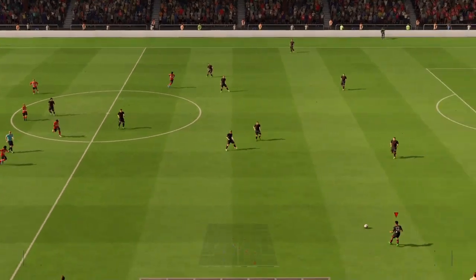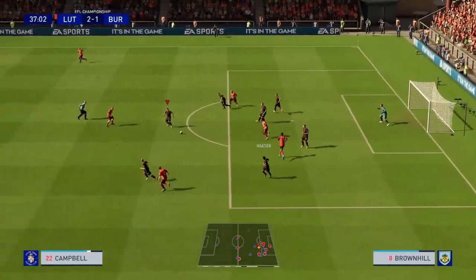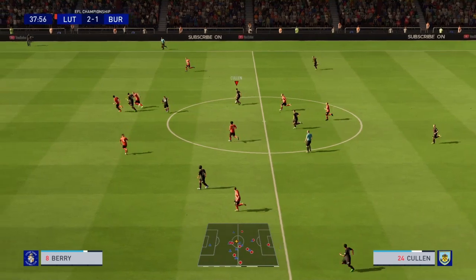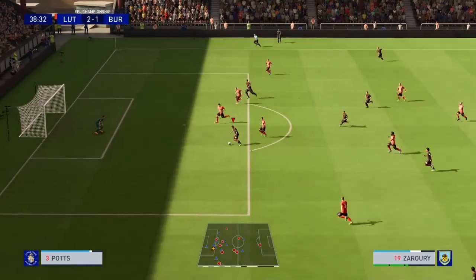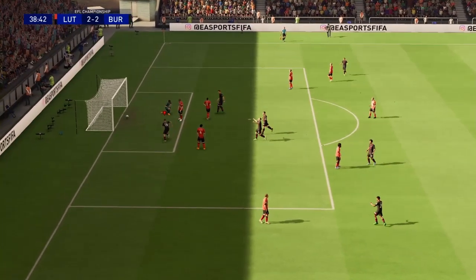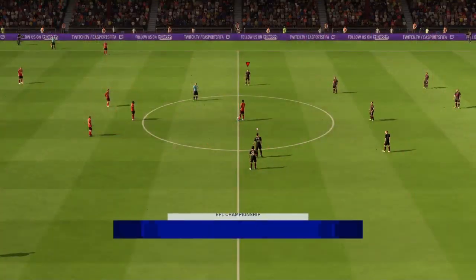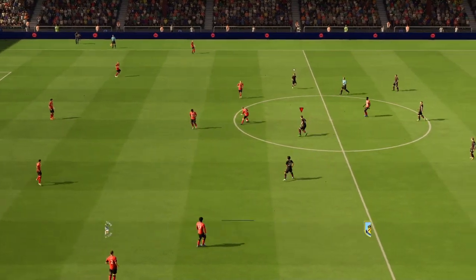The defending is poor today, it's really poor. Brownhill finds Twine — give it to Cullen — Cullen could break here — Cullen has Zerari through the middle — Zerari makes it 2-2! Come on Zerari! We need to start defending well to win the game because we are scoring goals, we just can't defend. 2-2.